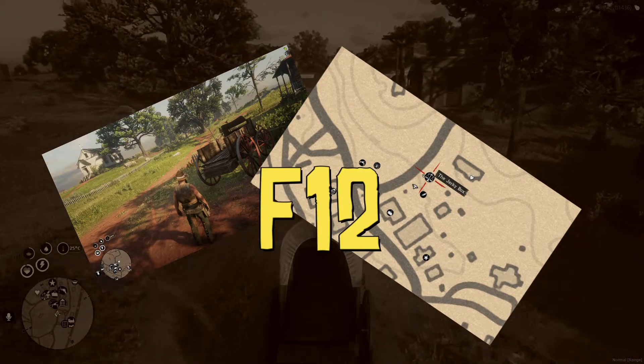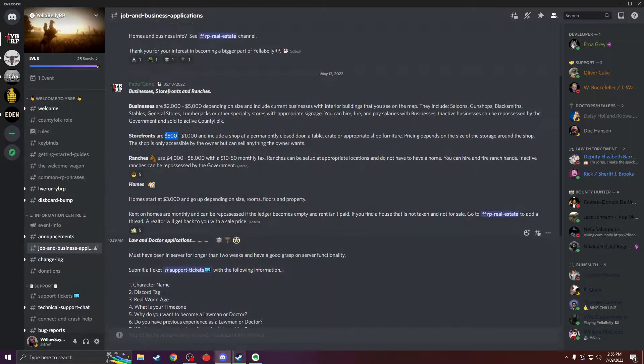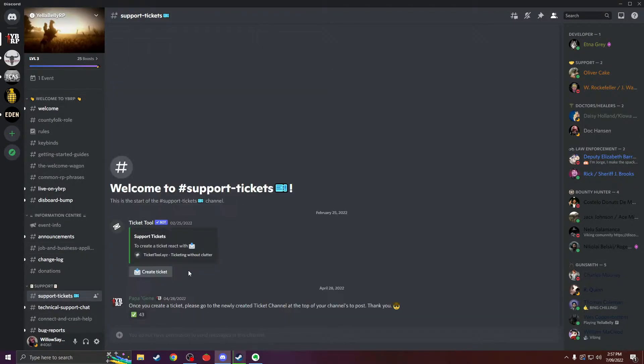F12 is screenshots. Head over to Discord and contact the government via the support ticket. In the ticket, we will need to let them know that we want to buy a storefront, that we are at the location, and have the money to buy the property.